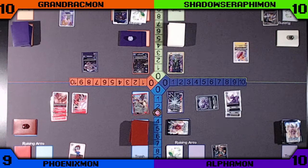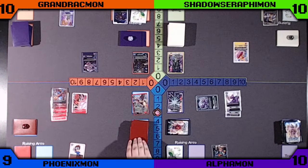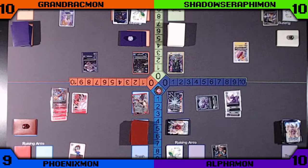Hello everyone, and welcome to episode 1 of our Digimon Partners series. We started the recording a bit late, so we're already on turn 2 around the board. We have myself in blue playing Phoenixmon, Orange is playing Grand Dreckmon, Green is playing Shadow Serafimon, and Purple is playing Alphamon. If you're unfamiliar with this format and would like to know more, please join our community Discord channel where we discuss the game, deck building, and just have a good time. The link will be in the description.